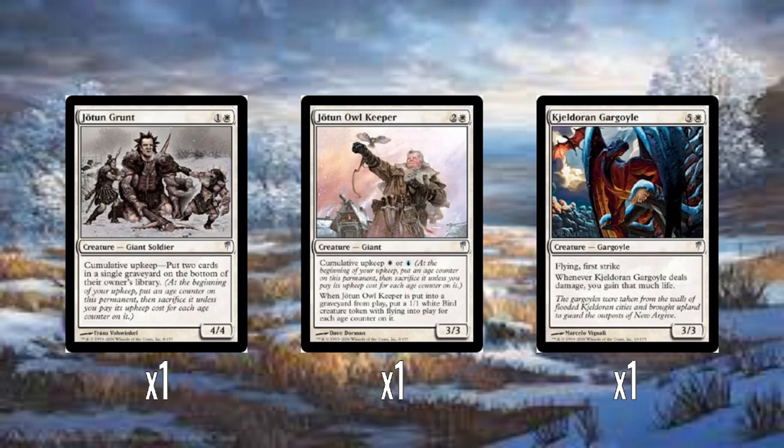A single Kjeldoran Gargoyle — six mana for a 3/3 with flying, first strike, and lifelink. It's a perfectly fine combination of keywords to put on a 3/3 flyer. Six mana is a little pricey, but you're getting a lot of keywords. Just something to play late game that does okay.